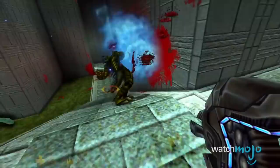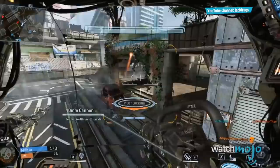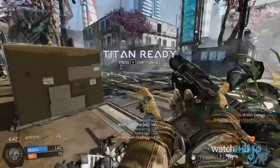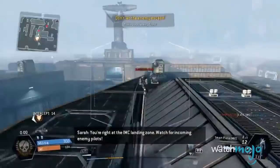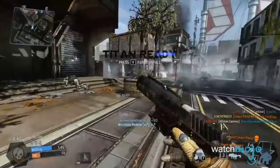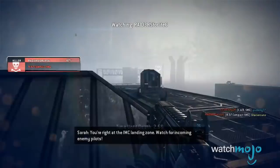Number 9: Smart Pistol, Titanfall. High-speed games like Titanfall are about two things: mobility and precision. You have to balance your momentum and your aim in order to rack up a high kill count. Or you could just fly around with a pistol that auto-locks onto people. While the Smart Pistol definitely isn't the most powerful weapon in the game, and you're more likely to lose a firefight against an experienced player with a rifle, the inclusion of it still takes some of the fun out of a game that demands a lot of skill.